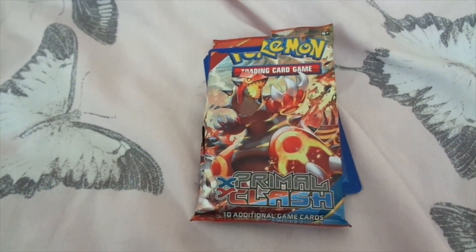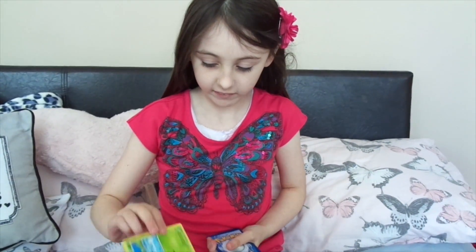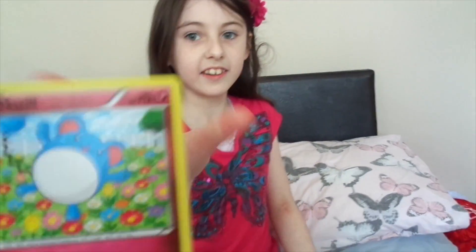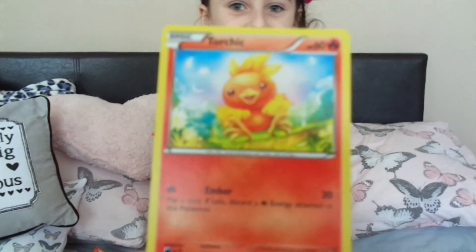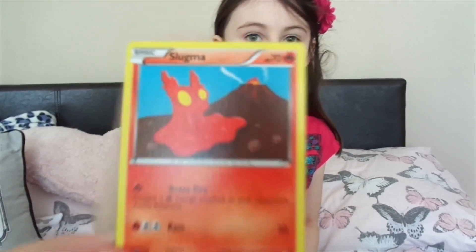And now for our last booster of this video, take it away Emma! So let's see what's in these. We have got a Surskit — lovely. It's going to take a lot to live up to the last booster pack, so let's hope we get something good. This is Marill — little Marill, lovely — Tackle and Rollout. This is one of my favourite Fire types — a Torchic! Little Torchic, isn't he just adorable.